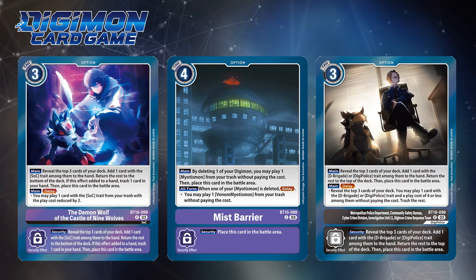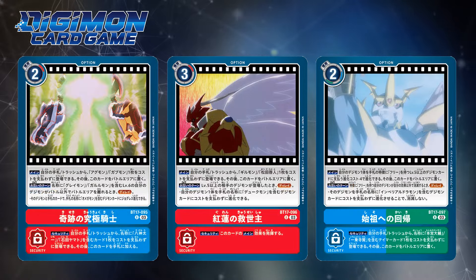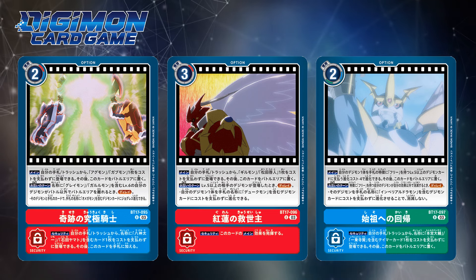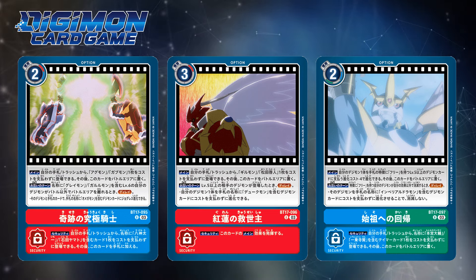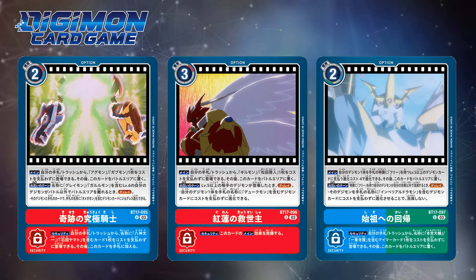With BT-17, these options would take an additional spin in the form of when certain Digimon would be deleted or even leave the battle area, with the scramble cards being pseudo wider board-building cards. And as much as you may have felt I rambled about these different types of delays, what is the ultimate goal here? What am I building up to?